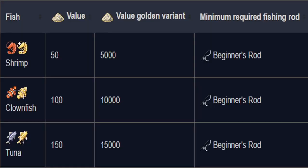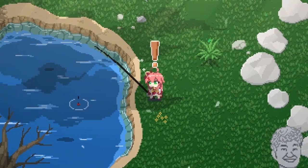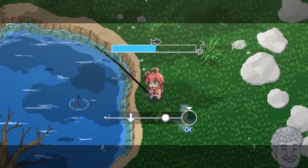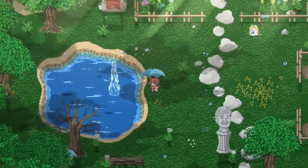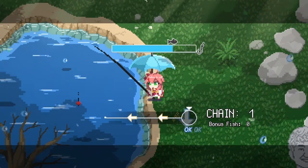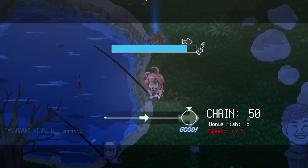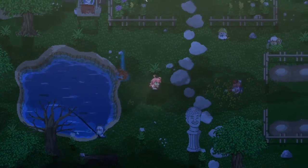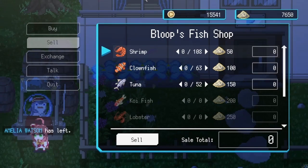Now to show you some of the rod differences. The beginner rod allows you to catch shrimp, clownfish, and tuna. The little exclamation point that pops up above your head denotes how difficult the catch is going to be. I'm just going to show you the first chain 50 — it takes about 7 minutes. I did this a couple of times for each rod just to give you a rough average. For the beginner rod after my 50 chain, I was pulling in about 20k on each of my runs.